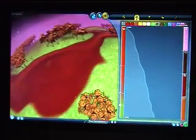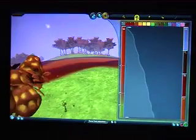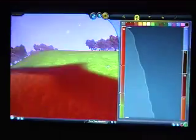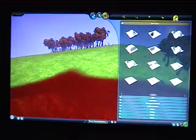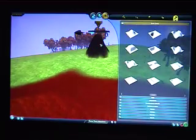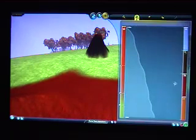Here you have atmosphere color — I'll make it blue. Cliff color — that's for cliffs. If you make something like this here, those are cliffs.